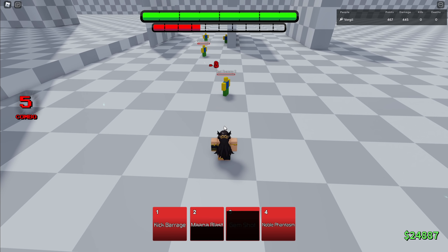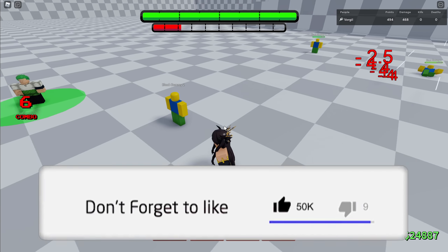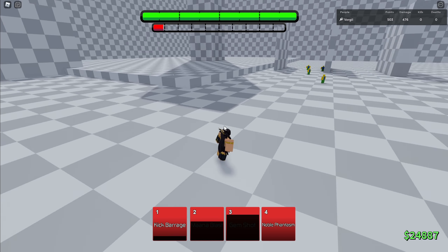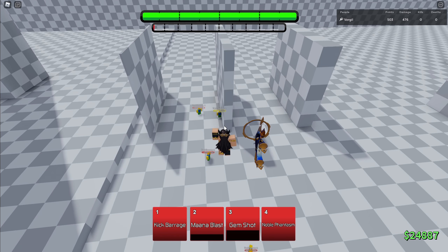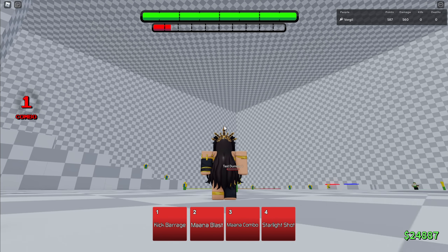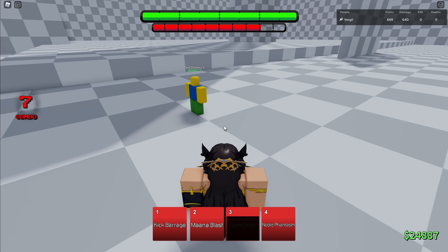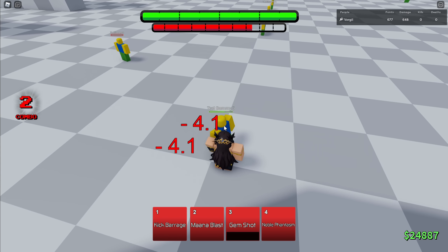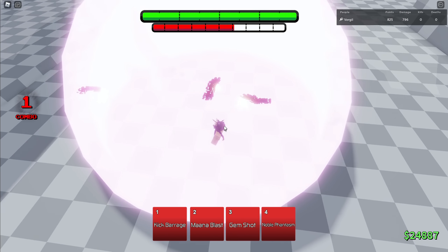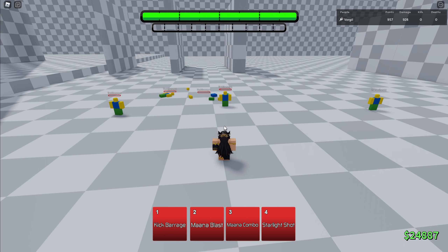Gem shot — what the hell? I guess you just throw gems at your enemy! Let's see if kick barrage guard breaks — it does now! Mana blast still guard breaks. Gem shot doesn't guard break. And her ultimate is her noble phantasm. Holy crap! You just... I don't even know what to call that, but that's pretty cool. It does about 100 damage or something, which is pretty strong, but it ends her awakening.